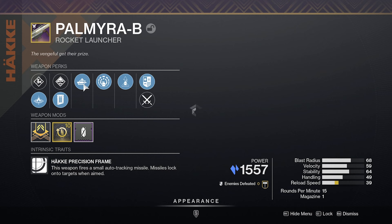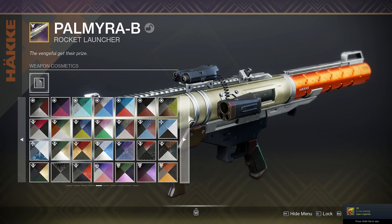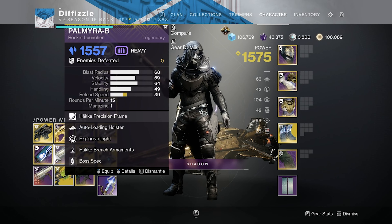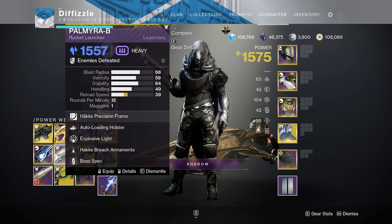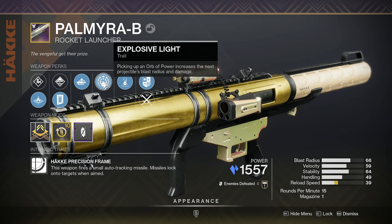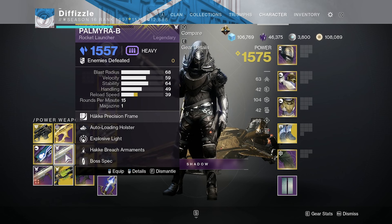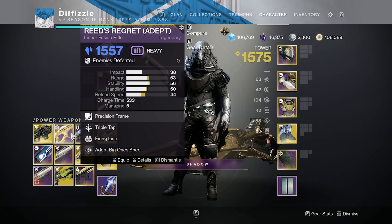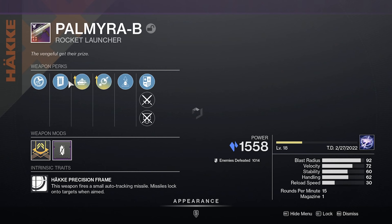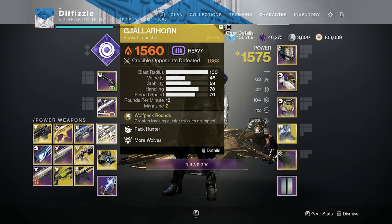I have two rockets here — one I just crafted and one that has Explosive Light. A lot of people are on the fence about which is better. I believe Explosive Light is better for DPS but I'm not 100% sure. I was told there are issues with Explosive Light and Wolf Pack Rounds — they don't always get the Explosive Light buff, they're kind of bugged right now. That's why I didn't make the enhanced rocket.